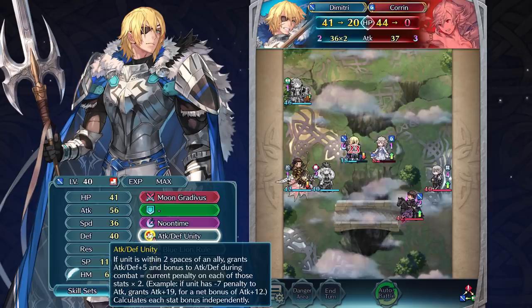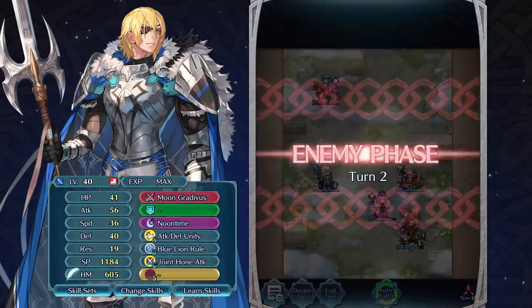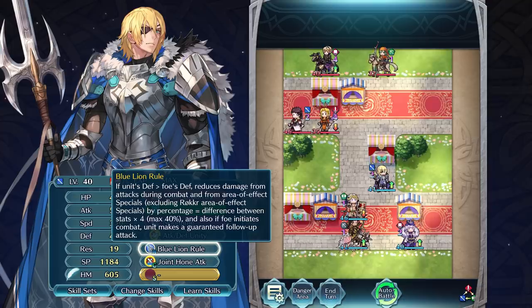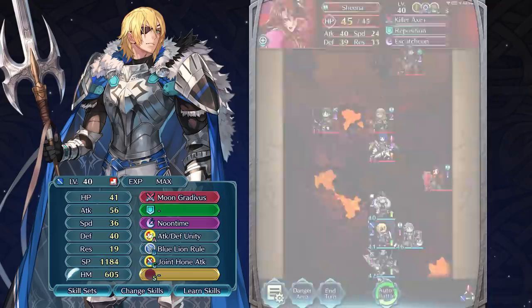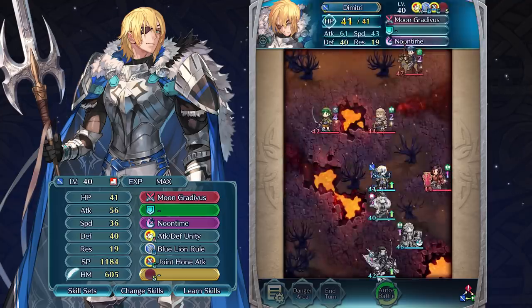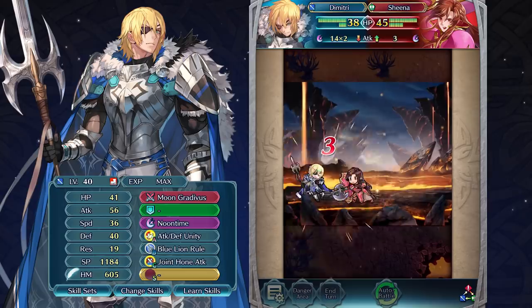He also gets an extra boost to those same stats if he has any penalties to them. His defense stat is also important to keep an eye on because it determines whether Blue Lion Rule is triggered or not. If Dimitri's defense is higher than his foe's, he can reduce the amount of damage from area effects. This skill can also guarantee himself a follow-up attack if the foe initiates combat. All of this makes him a great option for battles in which he can be inflicted with penalties and against strong physical teams. With high versatility and defense, he can move in for an attack on the player phase and then tank physical blows on the enemy phase, shielding his allies behind him.